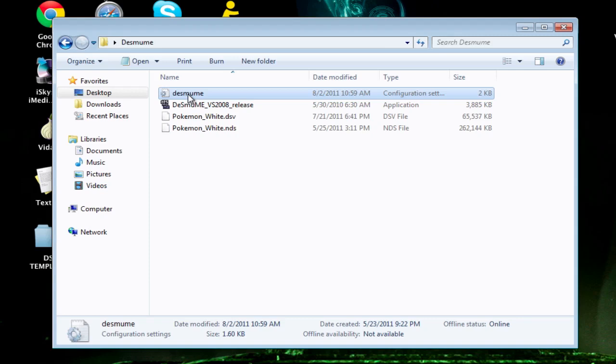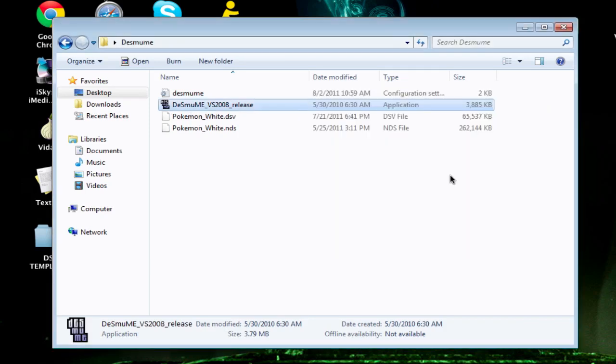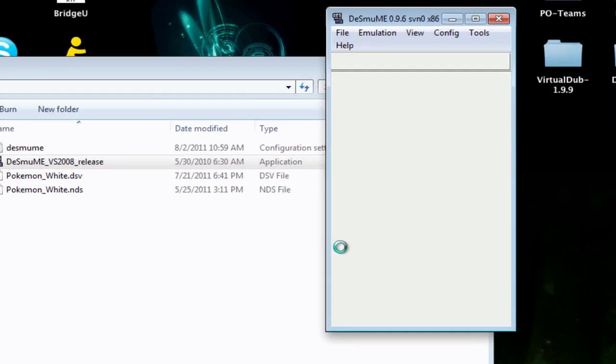I'm going to make a file with my Desmume and my settings for it, and leave that in the description for you guys to download. I have an edited version that only records the top screen, so you don't waste extra space. When you download Desmume for PC and use the built-in recorder, it records both screens — so this edited version is better since it only records the top screen.